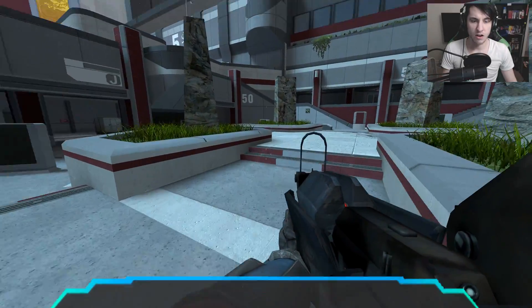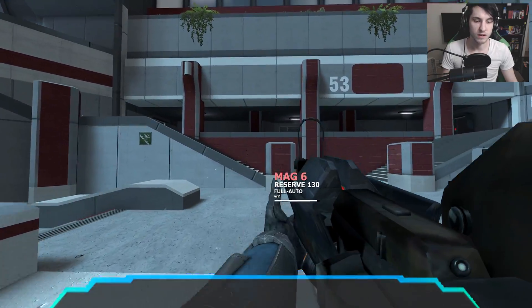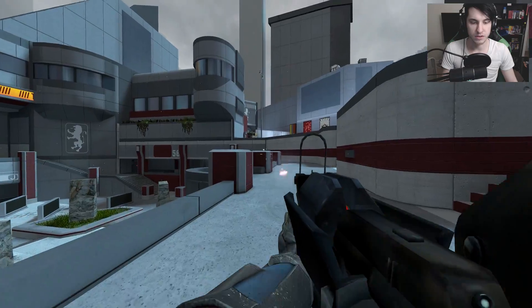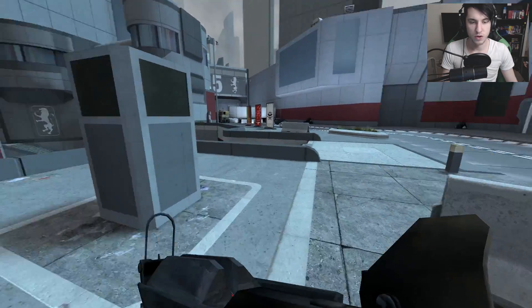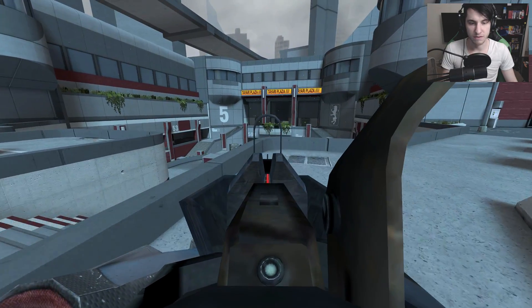First things first, we have the AR-1M2, which is an assault rifle. Oh Jesus, that reload animation. Can we take another look at that? That was quick. So you have a running animation with these as well. If you press C, nothing happens, but I figured I'd try it.